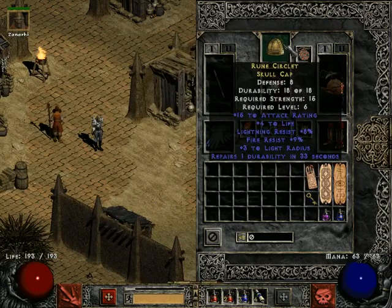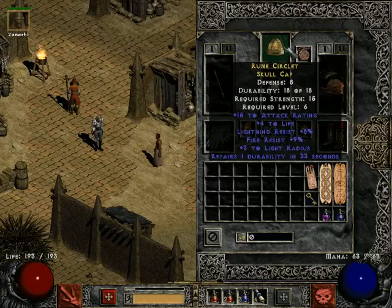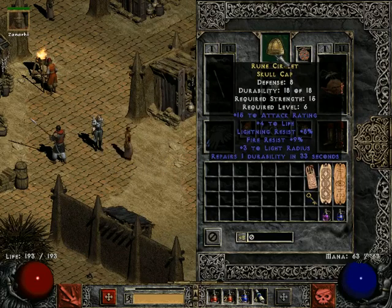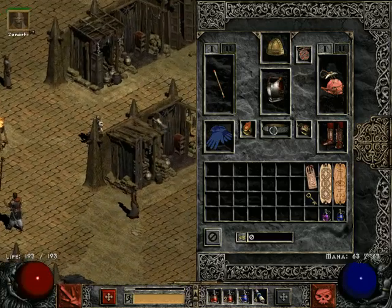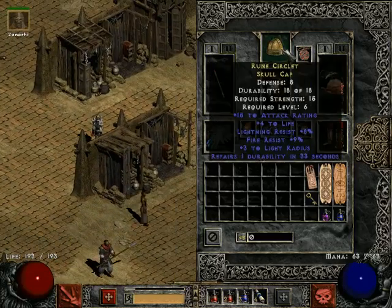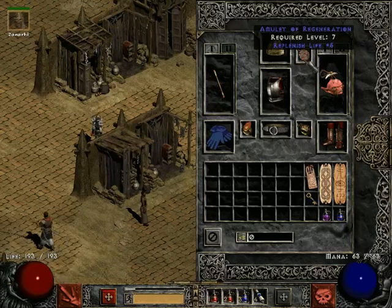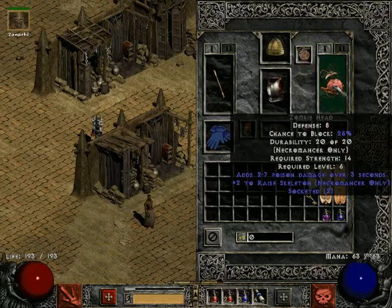I have a cap — the resistances are good. Generally you want resistances just for ranged attacks; they tend to be magic. Lightning and fire are the two most important ones, because lightning monsters do a great deal of damage and fire monsters are all over the place. Replenish life plus five — so I actually do regenerate stuff.